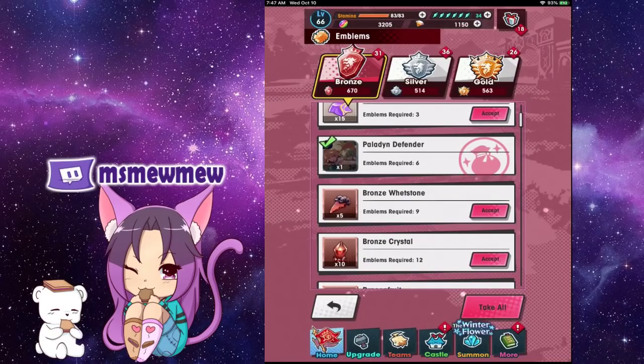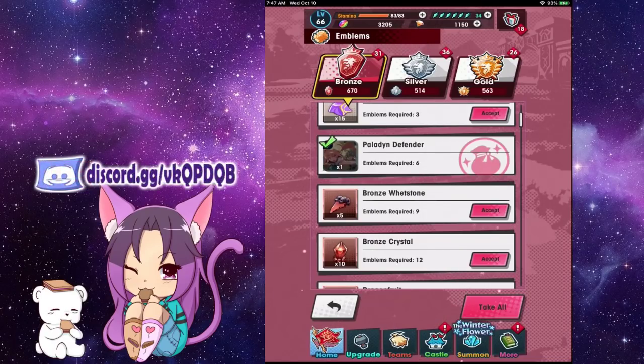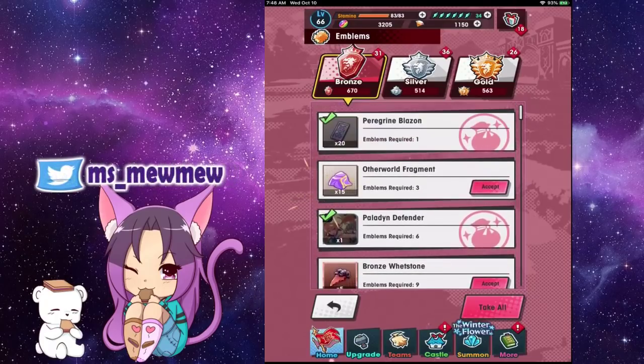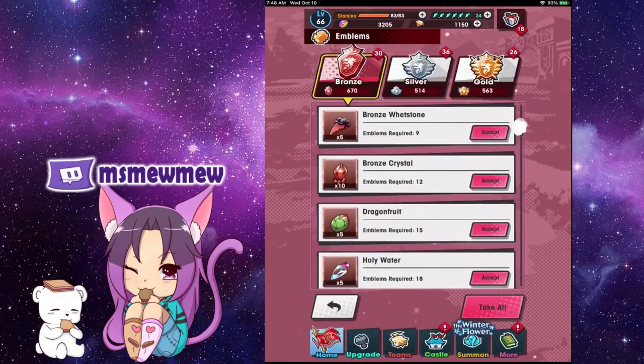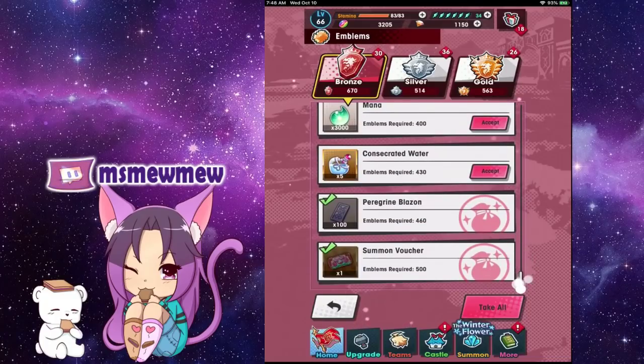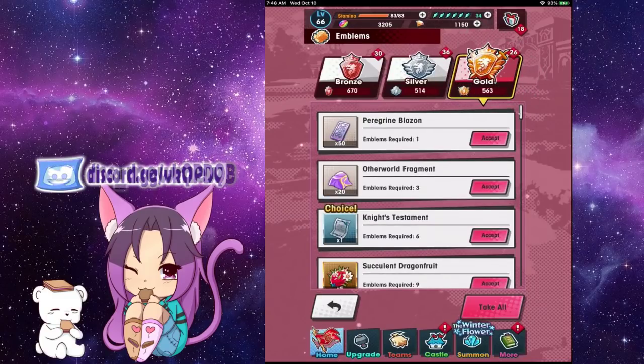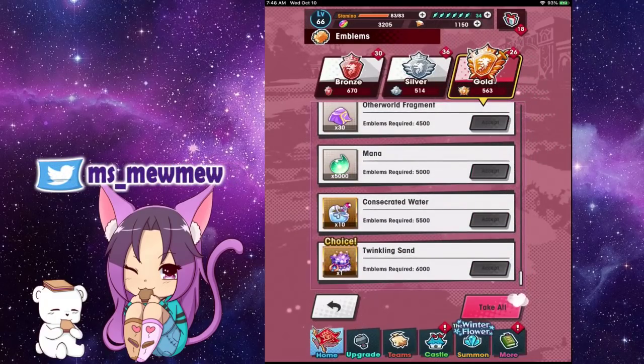The way this works is you collect emblems — there are bronze, silver, and gold. I have a semi-balanced amount, mainly because I don't need any more bronze. I originally thought I'd lose emblems when I clicked accept, but my number of emblems did not change. To collect all bronze rewards you only need 500 bronze emblems; for all silver rewards you need 1,000; and for gold you need 6,000.